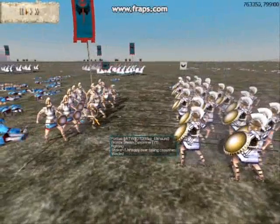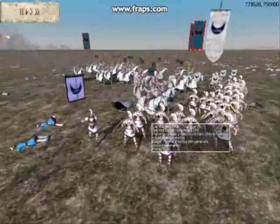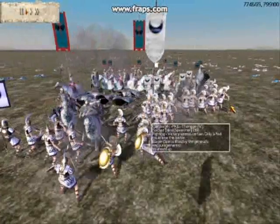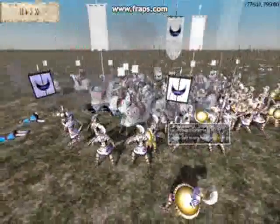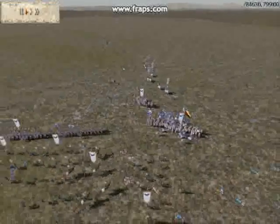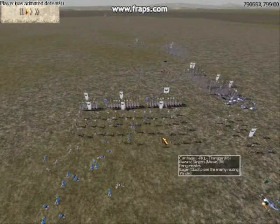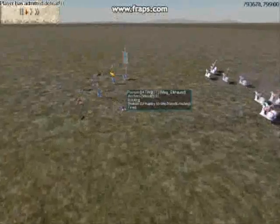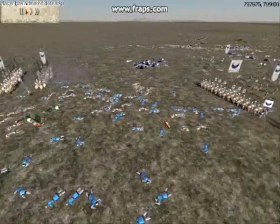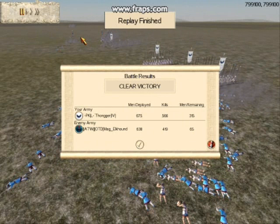The bronze shields are going mano-to-mano with my sacred band hoplites and getting cut down as expected. Elkhound is throwing more Cappadocians in — he knows it's over and is doing what a good general would do, which is to fall on his sword. His Cappadocians are sent running, his few archers don't stand a chance, and all four of my Balearic units are still alive, if a bit depleted. His archers were pretty much destroyed by my slingers. This battle was a bit closer than I would have liked, but I hadn't played in about three months and this was my first game back in a very long time. I hope you guys enjoyed this video — see you next time!